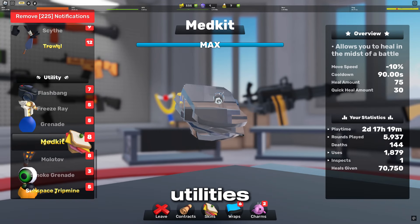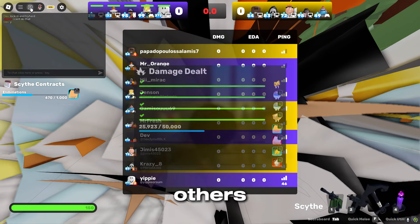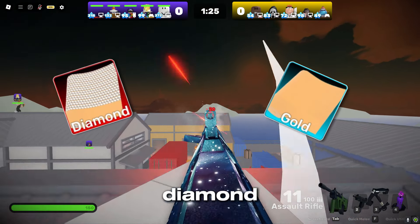They also exist for utilities, but it's heals given for medkit, players flashed or flashbang damage dealt for the others. Two wraps that every weapon and utility has in contracts is the gold and diamond wrap.